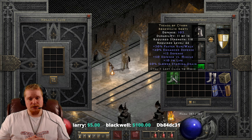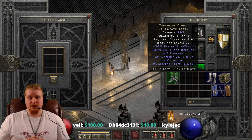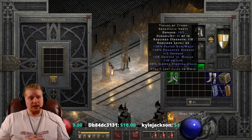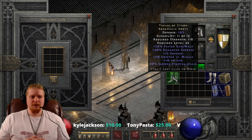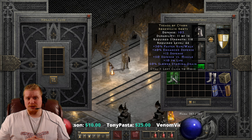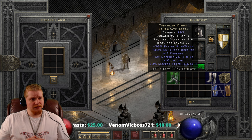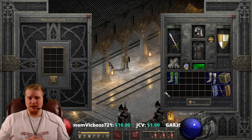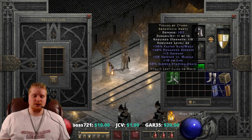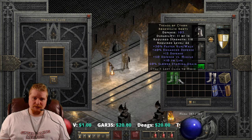At level 15, the slower stamina drain is actually quite nice. The 10 to life is actually quite nice at level 15 — that's actually quite a decent amount of extra life. The defense is actually pretty good at level 15, and so is the faster run walk. But when you upgrade them to level 30, the 10 life is not so great anymore. The 50% slower stamina drain isn't really as great either, because you're not having issues with stamina as much at level 30. And when you upgrade them the third time to the level 66 requirement, the plus 10 to life is relatively nothing and the 50% slower stamina drain is completely pointless.